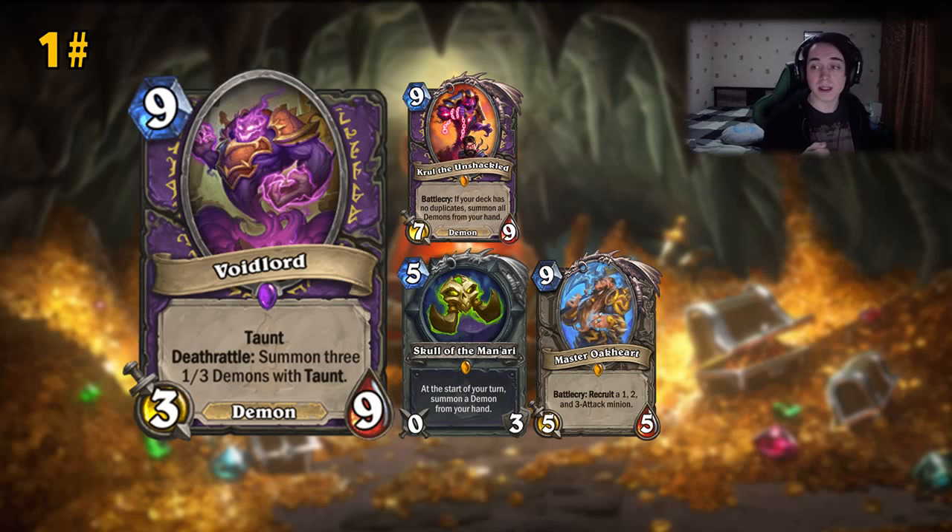I really like the Voidlord — it's a good anti-aggro card because it has so many taunts and so many stats. Plus it's not bad against even control. And we can see the interaction with Skull of the Unshackled — you don't have to spend 9 mana to play a 3/9 taunt. You can play it with the Skull. Maybe you have a Doomguard running next to it, so it would be a Charge plus the 3/9, which would be insane. I think Skull Demonlock is gonna be a thing, at least for a while.